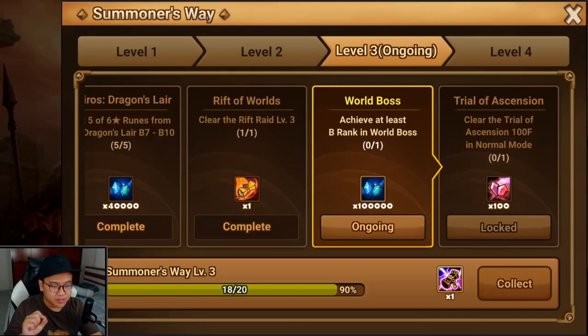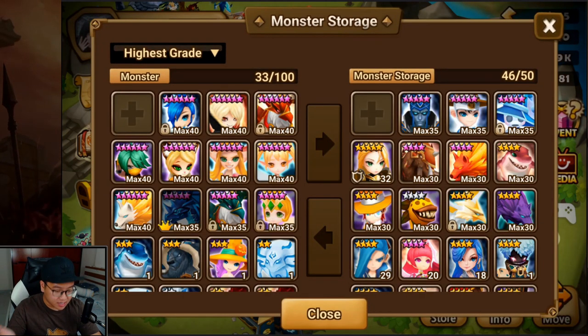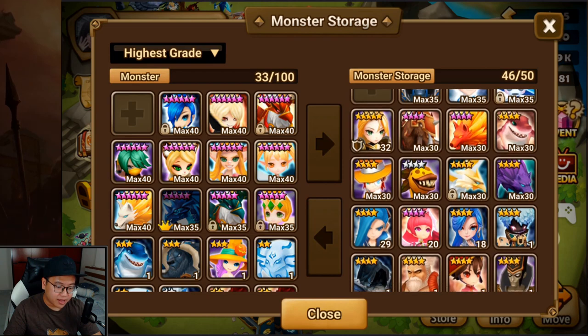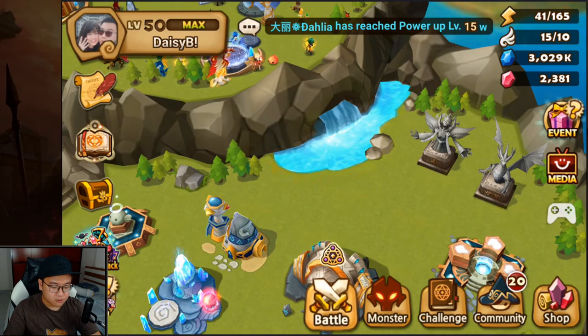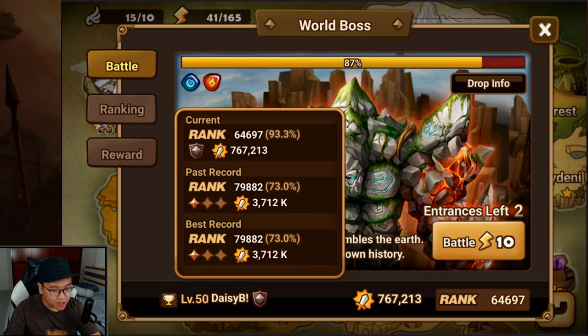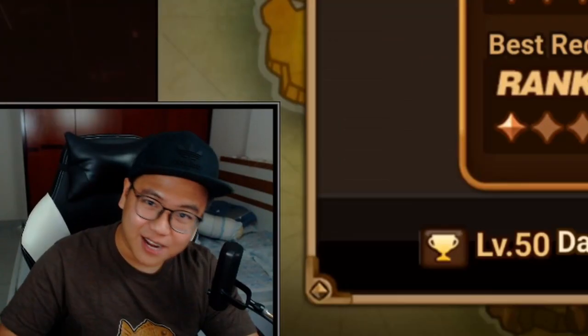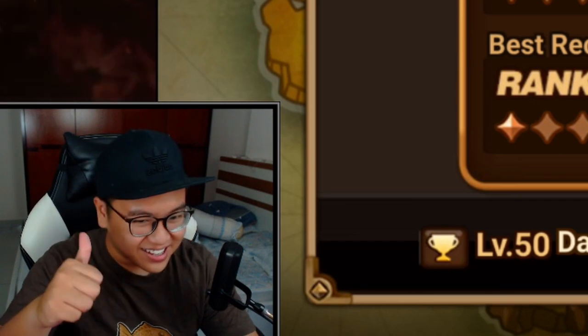Tomorrow I think I should be able to get B rank in World Boss because I've put runes on all possible units that can be used there. I maxed the levels. I have 3 water units and potentially some 4-star units as well. I put runes on every unit that will be in the first team for World Boss. I'm sitting at rank C but very close to rank B. Once we hit B rank, we can summon our Transcendence Scroll — I'm very excited for that. If you're excited too, smash the like button!